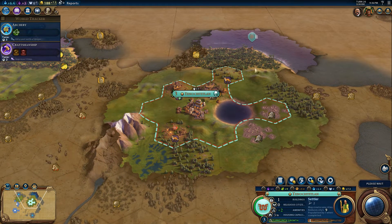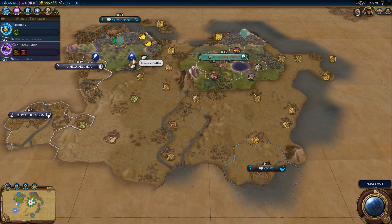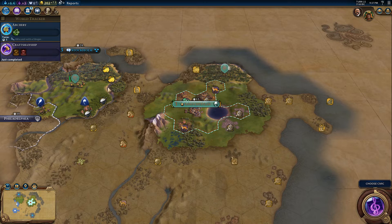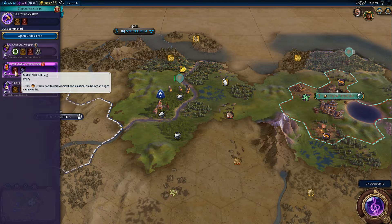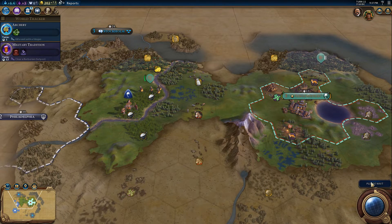We are really hemmed in by America already. Let's have our scout go that direction. My eagle warriors are actually pretty powerful — I'd like to produce some more military units. We might have to declare a surprise war on America. For civics, probably military tradition, because we can have plus 50% production toward ancient and classical era heavy and light cavalry units. They might be very helpful in the long run.